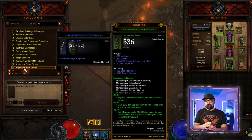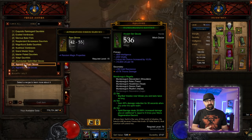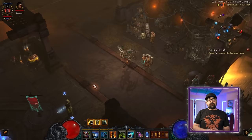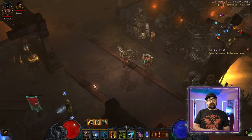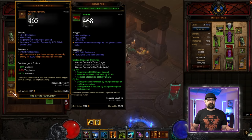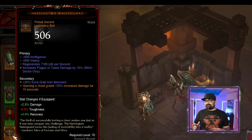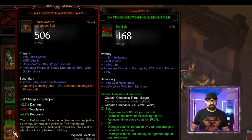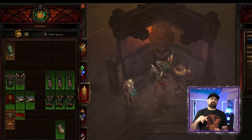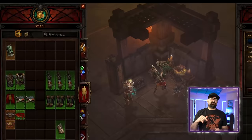You have regular gear with no color — that's just regular junk. Then you have blue gear, which is better. Then yellow, which is better than blue. Then orange — those are the legendary pieces, and you want to keep most of those. Within legendary, there's a regular legendary and then one with a gold outline, which is an ancient legendary — basically a legendary with better statistics. And then there's a primal legendary with a red outline around it, and that's the best possible gear you can get.